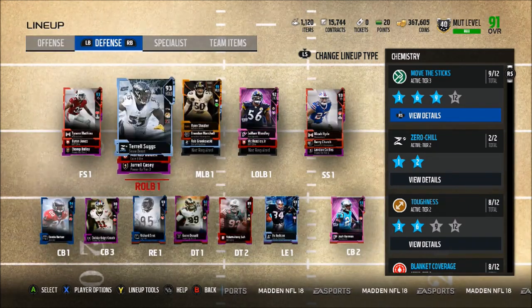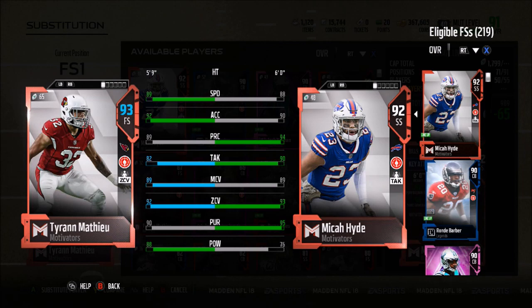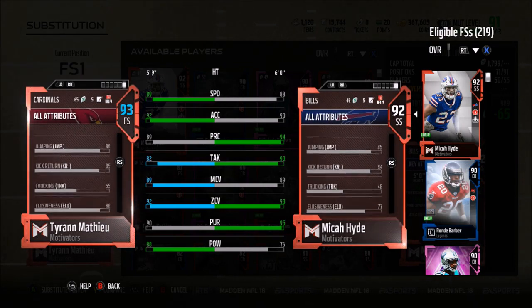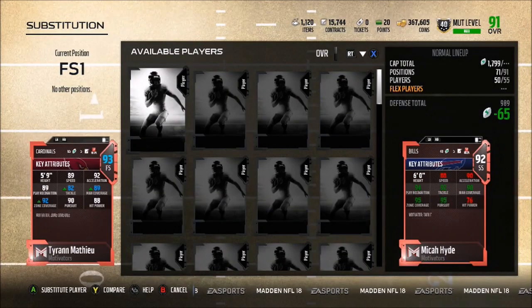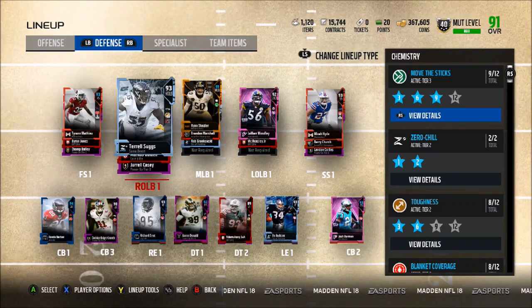On defense, the absolute studs that hold down this team. We have Tyrann Mathieu at free safety — he gives a plus-two zone coverage boost: 89 speed, 92 acceleration, 89 play recognition, 82 tackle, 89 man, 92 zone, 90 pursuit, and 88 hit power. At strong safety we have Micah Hyde, who gives a plus-two to tackling: 88 speed, 90 acceleration, 94 play recognition, 90 tackle, 89 man, 93 zone (actually 95 with Mathieu's boost), 95 pursuit, and 76 hit power. These two are basically a pair of big ball hawks in the backfield.